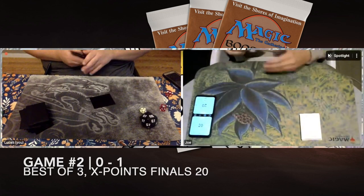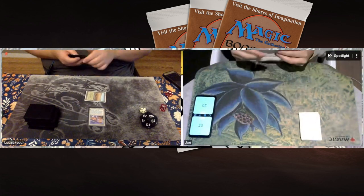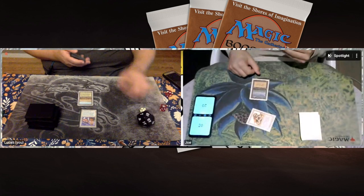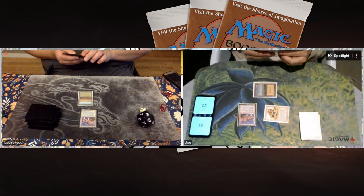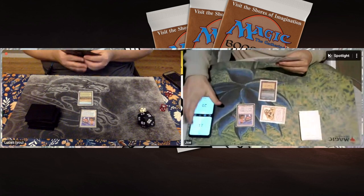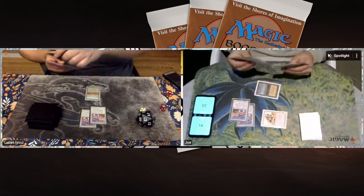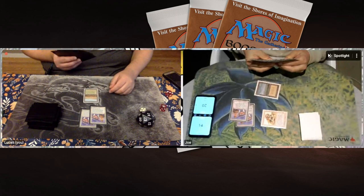Game number two, here we go. Lucas is on the play again — he's got to take a mulligan again, maybe it's just not his day. Starting with six and opening with a Land Tax. Joe opens with a Savannah Lion instead, which is better as it puts pressure on Lucas's life total from the get-go. Lucas wants to find a Birds of Paradise or Elves of Deep Shadow — Elves could block the Lion to its death and generate extra mana. Joe also plays a Land Tax, and Lucas just passes. Joe attacks again, putting Lucas on 16, while both players keep playing Land Taxes and neither wants to play out lands. Lucas already drops to 14.